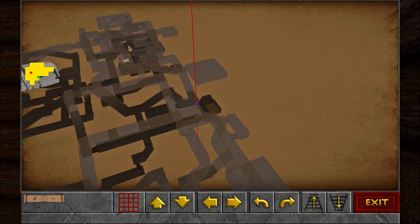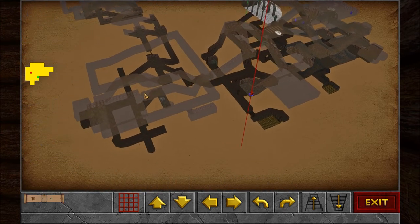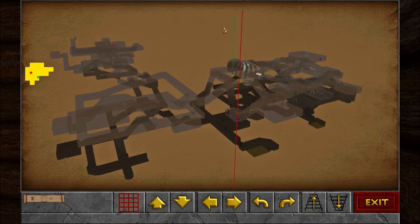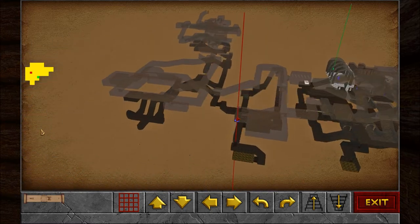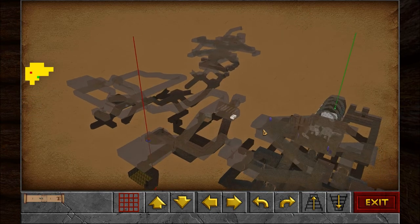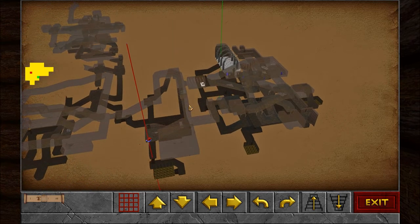Dead end room if we end up going this way. It goes here, and that's it I think. Well it does go down and then lead to some stuff. This just goes back to the teleporters, back to that room. Alright, so we're taking this left here.